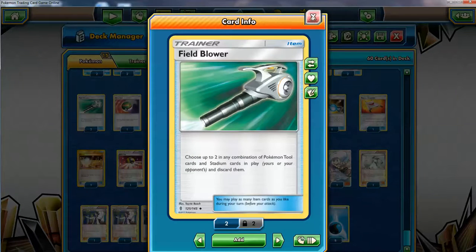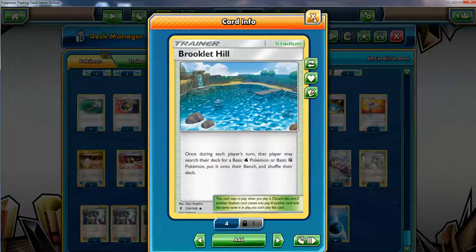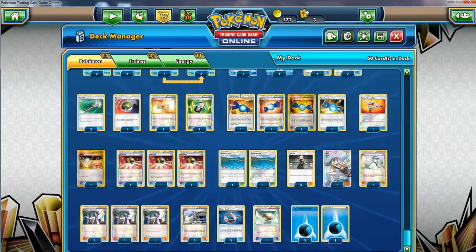Field Blower — you gotta have this too. I considered taking it out, but after playing some games it's quite important. Parallel City is still around and not only do you want to get rid of tools and Choice Bands for your opponent, you also need to get rid of that stadium. You're not only going to rely on Brooklet Hill to replace it, so two Field Blower is the call. Running only one risks it being discarded before you can use it.